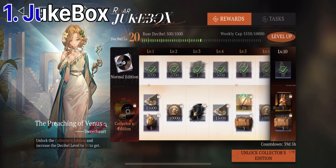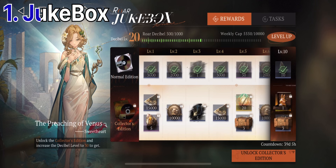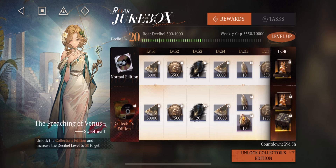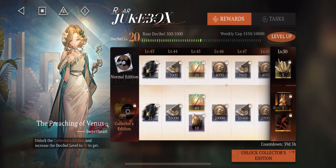Number one tip: the Roar Jukebox. As you can see it goes from level one to level 70, which I don't even think it reached that high before. Try to make sure you're doing your Jukebox daily — they have daily tasks, weekly tasks, and other tasks. Just make sure you're signing into the game and doing your tasks.